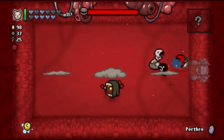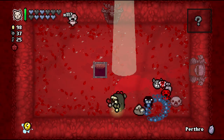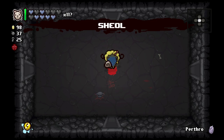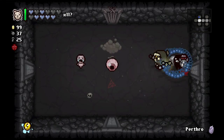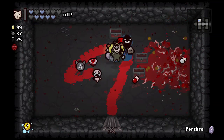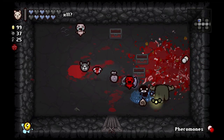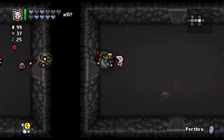Let's charge up and kill Mom. We unlocked Cute Baby! We'll go down to Sheol. 99 coins — what's in here, gotta do it. Goodbye Loki, it was nice knowing you. Pheromones and 'I Can See Forever' — sure, we'll take that one. Let's backtrack real quick and see if we uncover the secret room.